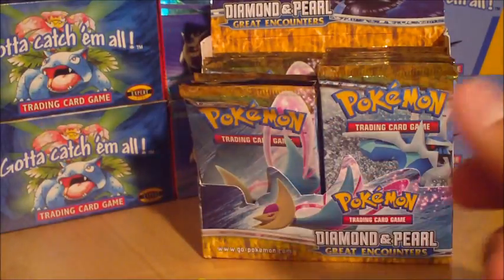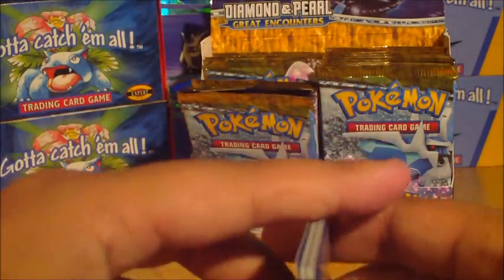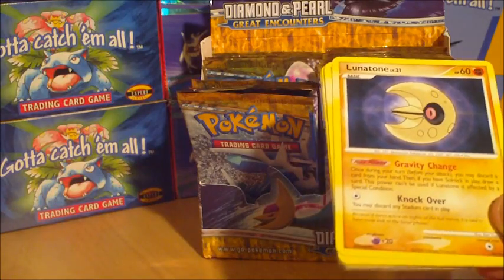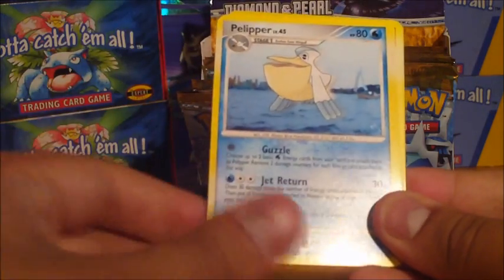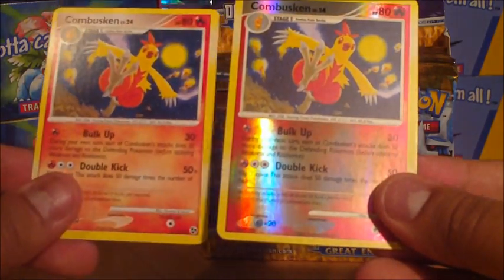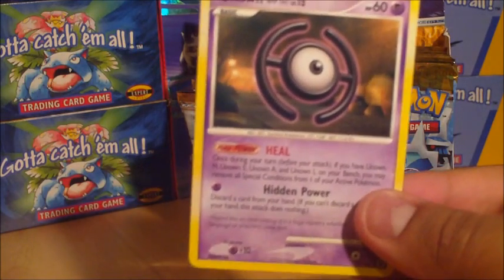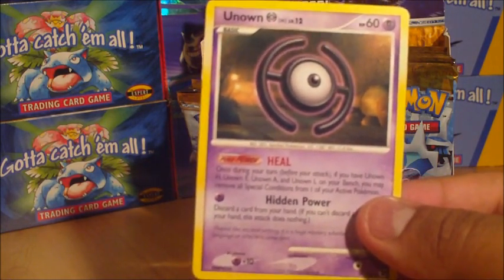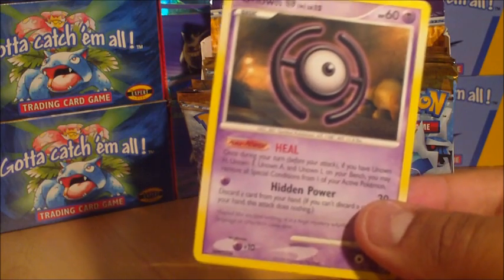We'll do one more pack and take a break until the next part comes out. No Level X yet — I suppose it's good because I think Secret Wonders was a bit too premature; it happened too quickly. Lunatone, Makuhita, Clamperl, Whismur, Caterpie, Loudred — that's a cool Loudred — Pelipper, Combusken Reverse, and an Unown H. Not a brilliant card to end on, but I'll see you guys in part two. Pretty good — four holos out of quite a few packs, and some rare reverses as well. Tune in to the second part. See you then, bye.